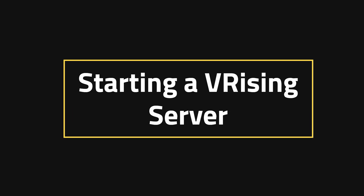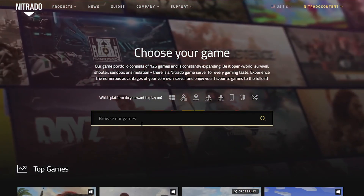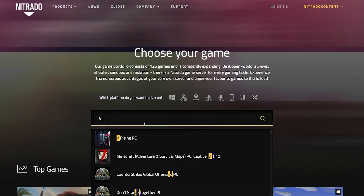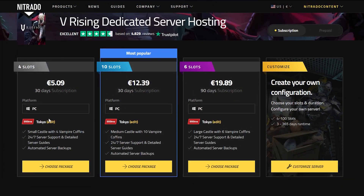Starting a vRising server: head into our main products page and you can choose your game directly by searching up vRising. One of the first things that will come up is vRising, so just select it, then go through the process of picking which version of the server is best for you. Then we move on.